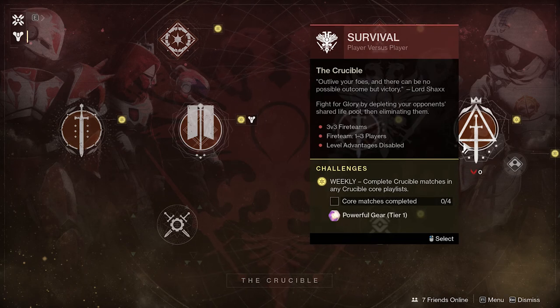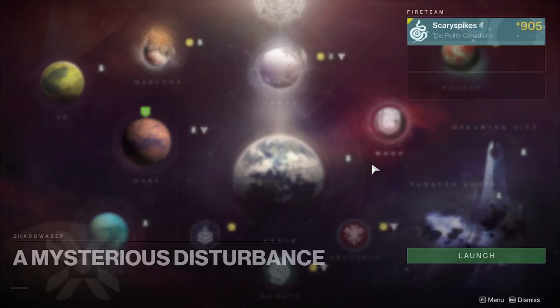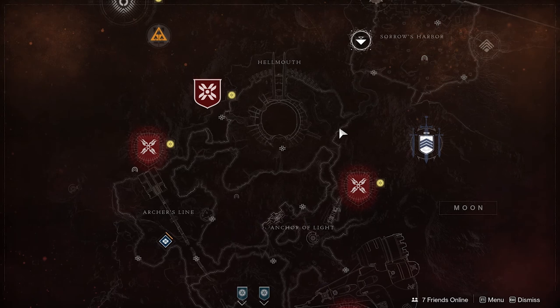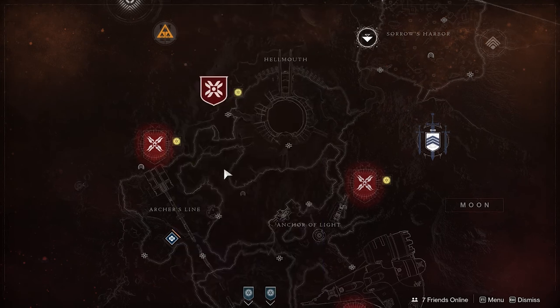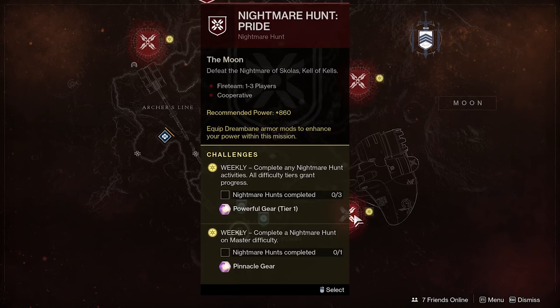Your last set of challenges are found on the moon, but you'll need to complete the entire Shadowkeep campaign to unlock them. Click on the moon and your first mission 'A Mysterious Disturbance' will take you there — expect about 15-20 minutes for that first mission, then complete each one after. Once done, you'll unlock repeatable missions that change week to week with weekly challenges, as well as nightmare haunts which have completion challenges and heightened difficulty level challenges. As you reach the 920, 930, 940 and higher power levels, you'll complete these and get pinnacle gear.